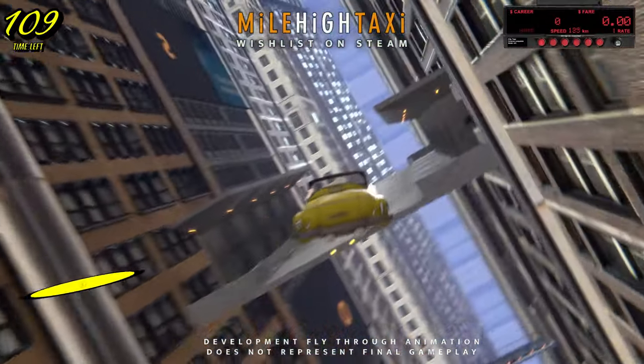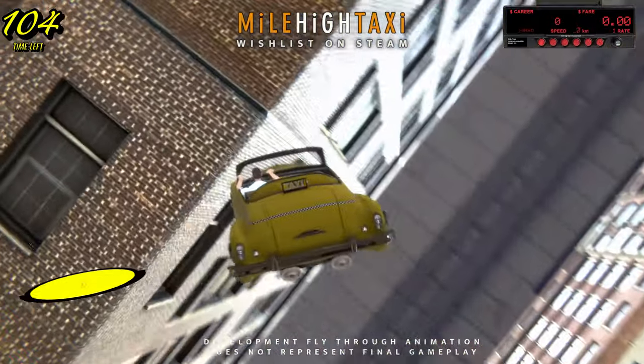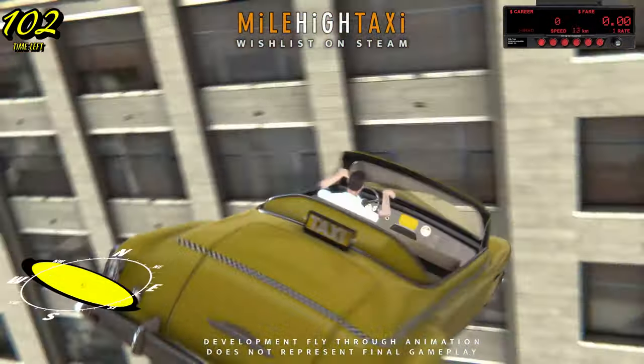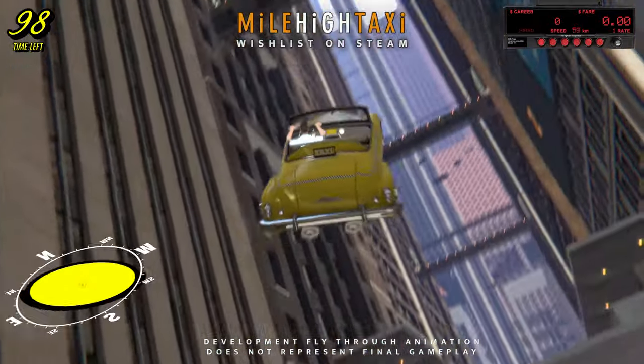Another thing I've changed is the way the camera behaves near walls. This isn't a performance optimization at all, but more of a development enhancement. Before these changes, the camera would often fly through walls if it got too close, breaking the player's immersion. Now if the camera gets too close to the wall, the camera pulls in close to the taxi.